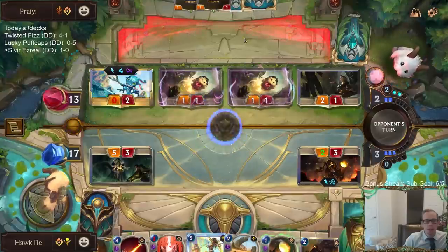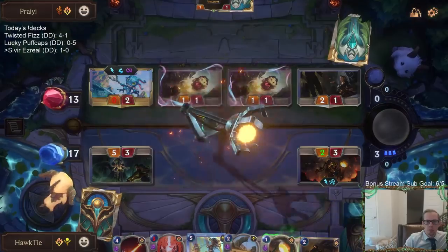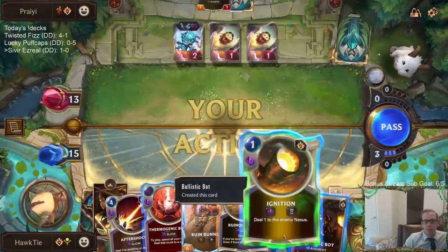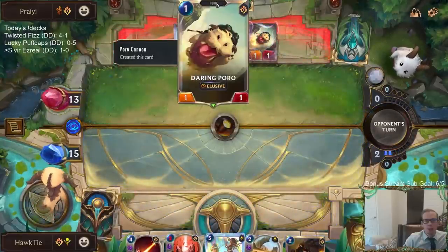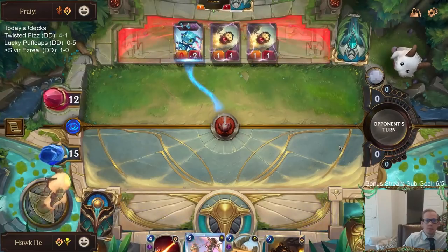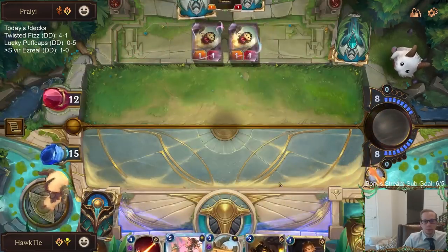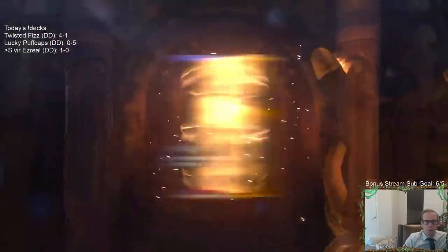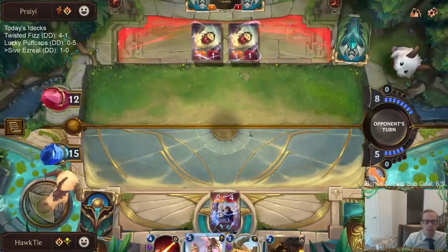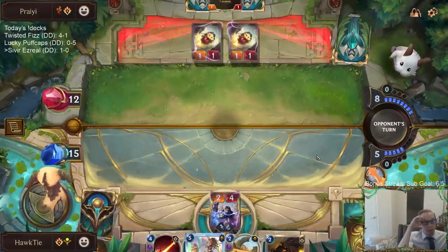They might have some kind of burn spell in hand. I'm going to be going for the thermogenic beam on the Fizz. They've already played two of these zero-mana cards. It's looking good so far — no Twist of Fates played yet, one pick a card. What I'm worried about is playing ruin runner this turn and them playing a Twist of Fate that goes crazy.